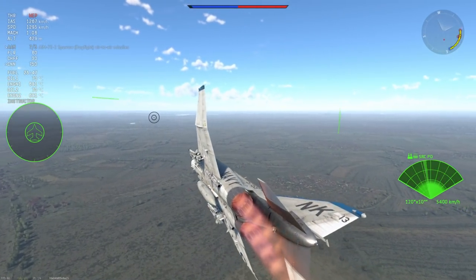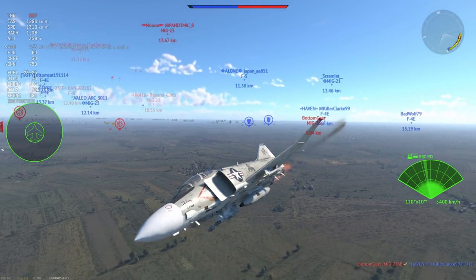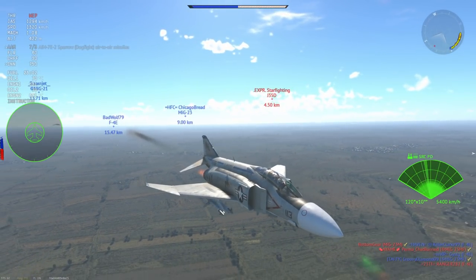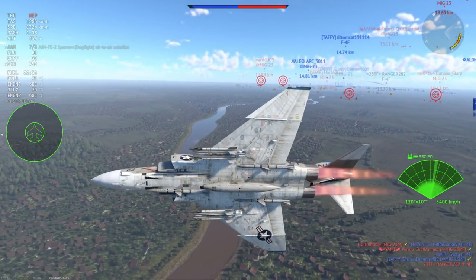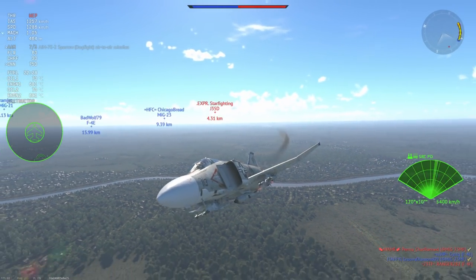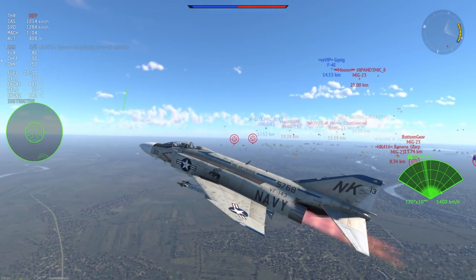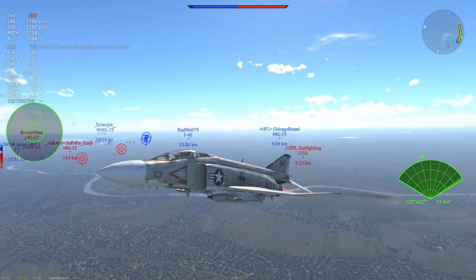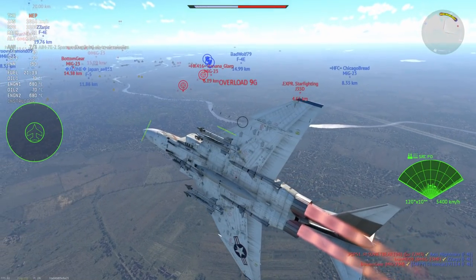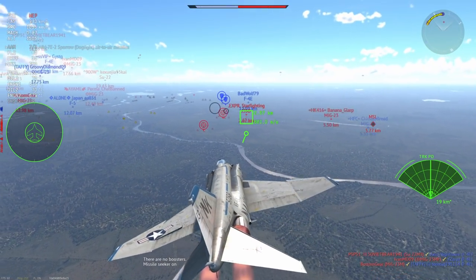The first AIM-7E2 misses - it loses its accuracy and goes off target. I find this happens a fair bit, and now we have a J35D coming in behind us and actually gaining on us because the J35D is quite fast at sea level - I believe it pulls out to something like 1350 before ripping. But this thing does pale at altitude, so I'm giving it more altitude and I can see the MiG-23 coming back, which is a perfect opportunity to go for the J35D.